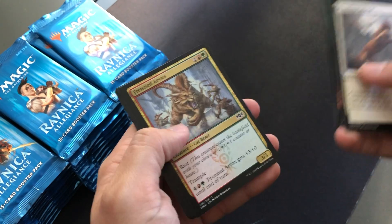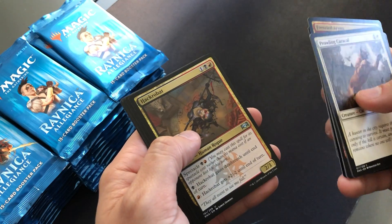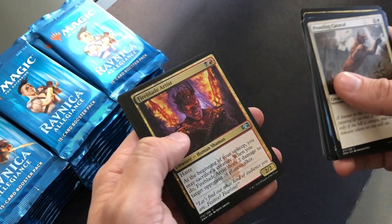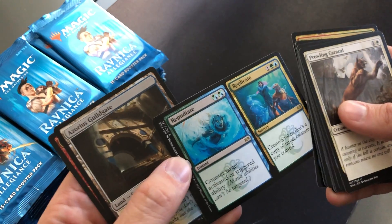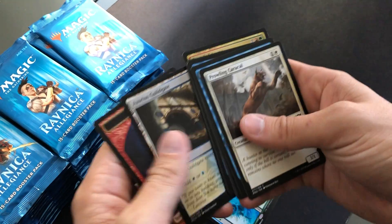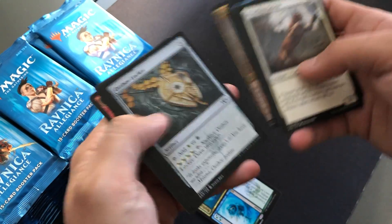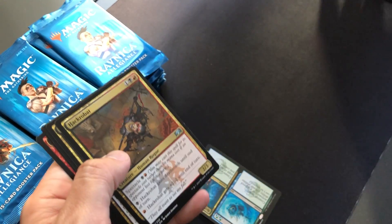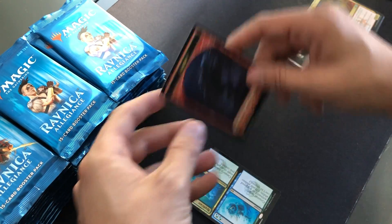I really like Ravnica Allegiance. These cards feel really good — they feel a lot better than the Dominaria cards I had opened. Starting off with a Repudiate/Replicate. Commons, lands, tokens.